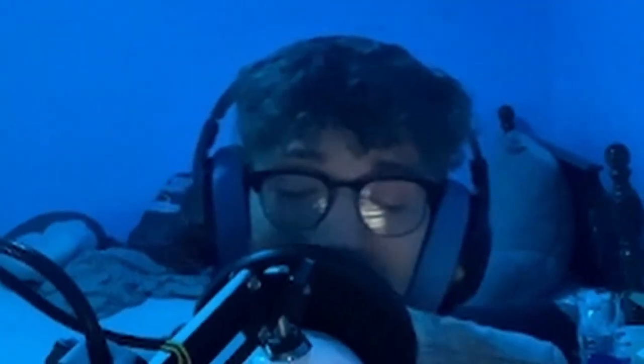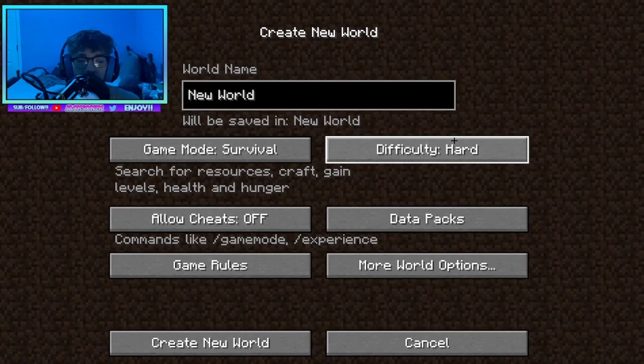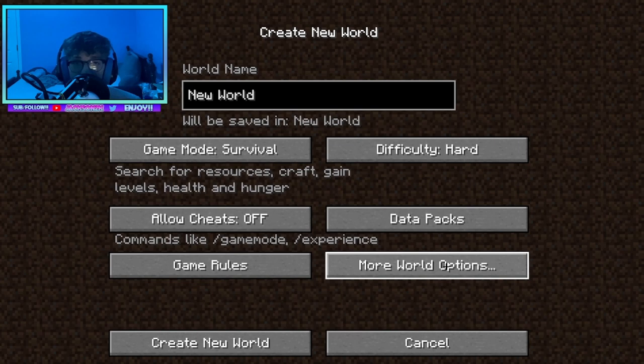Hey guys, today I'm going to be playing Minecraft Java Edition on the hardest difficulty — hardcore mode. We are going to see what we can do and try to beat the game, kill the Ender Dragon — you guys know all that special stuff when it comes to Minecraft. This is my first episode of Minecraft on the channel.